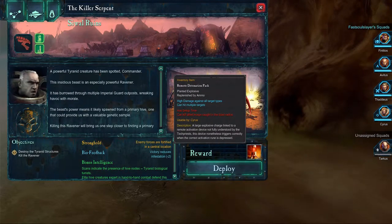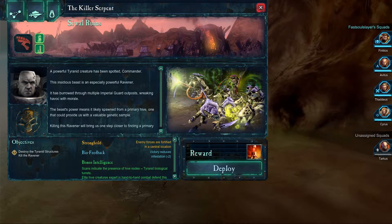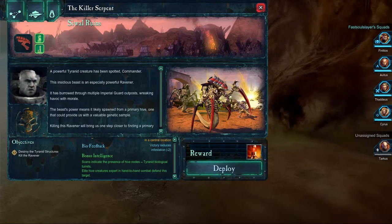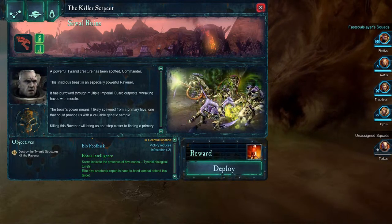A powerful Tyranid creature has been spotted, Commander. This insidious beast is an especially powerful Ravener. It has burrowed through multiple Imperial Guard outposts, wreaking havoc with morale. The beast's power means it's likely spawned from a primary hive — one that could provide us with a valuable genetic sample. Killing this Ravener will bring us one step closer to finding a primary hive.